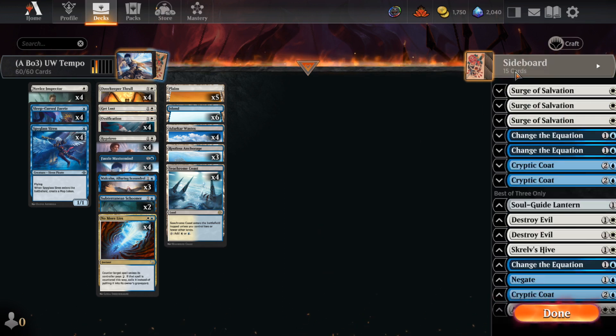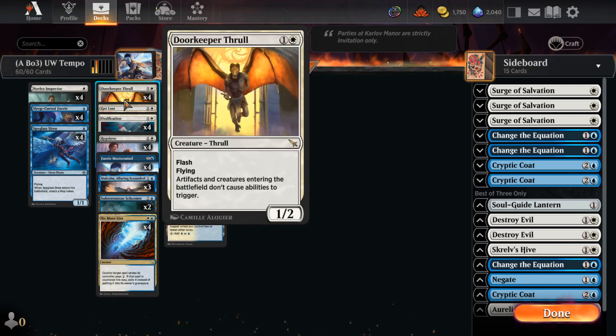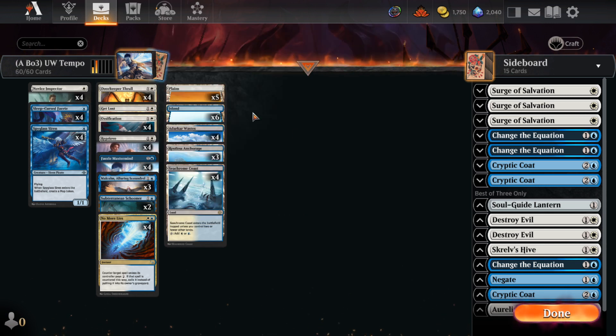Hello everyone, we're back with another video today. We're not doing Brawl — we're doing Alchemy, and I've put this deck together. It's not Schafer already exists, but I felt like doing this deck because I like Dollkeeper Throw. I've been playing it in Forbidden Draft and I just enjoyed the little value you can get out of it, so I decided to put a deck together to maximize it.